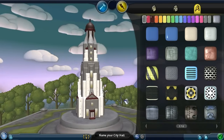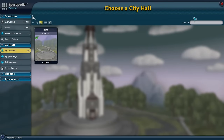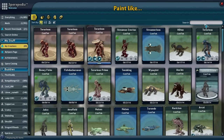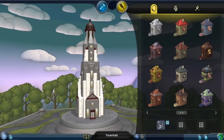Let's change the outside of these — yeah, I like that. Okay, now name your city hall. Let's name it — what was our creature called again? They were called Terrarious, so we could call this... Terrarie Hall. Sure, Terrarie Hall — why not? That sounds great, I like it.